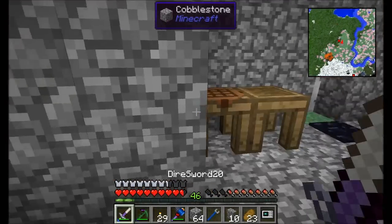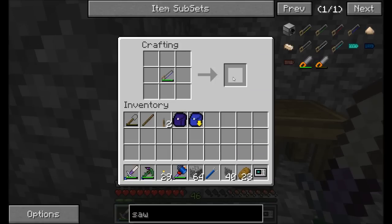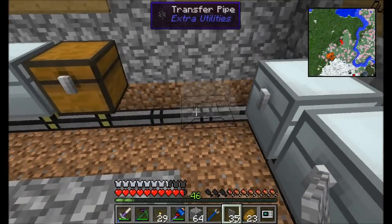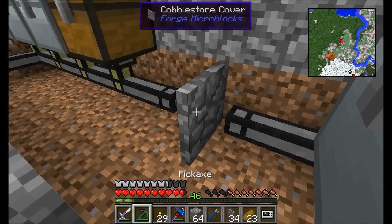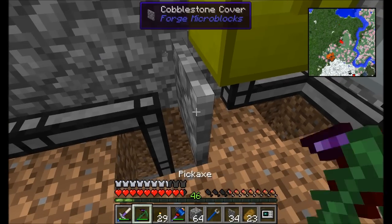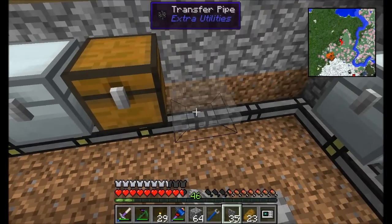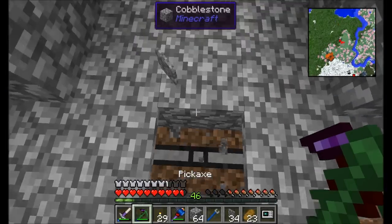Micro parts are really neat in that you can place more than one micro part within the same block space. Cutting slabs in half again gives panels; one more time gives covers. Covers can be placed over blocks and interact well with pipes, but they will prevent pipes from connecting to each other. So if you place a cover between two pipes they'll be prevented from connecting — just like using a wrench.